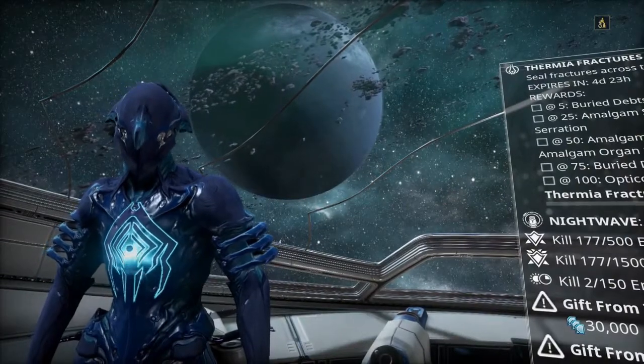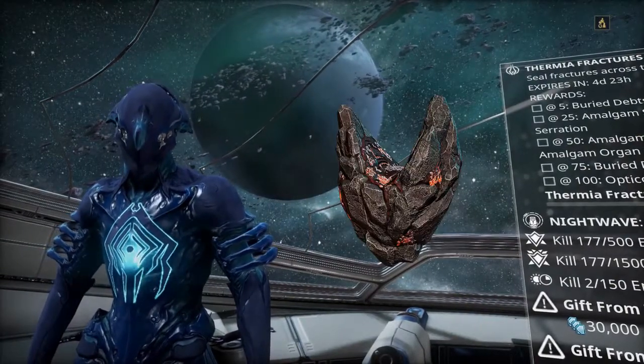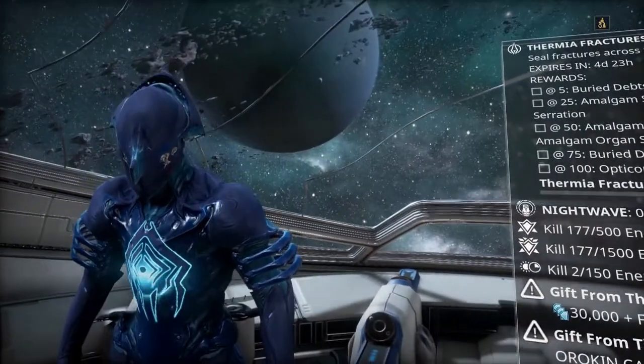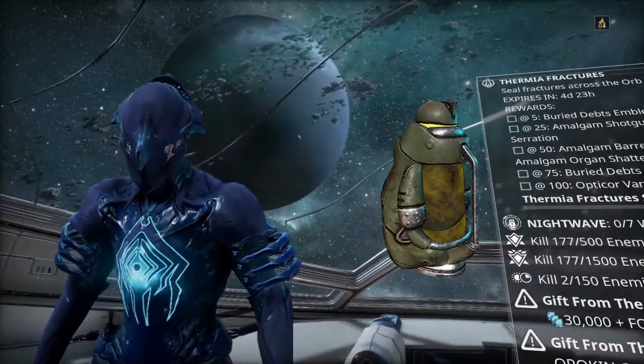For those of you who want to know, Iridite formations look like this and can be found up and about the plains, usually by rocks. And Grokdroll formations look like this, and can be found by Grineer structures.